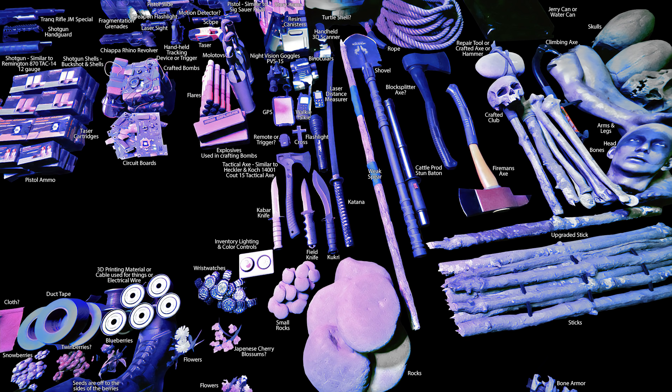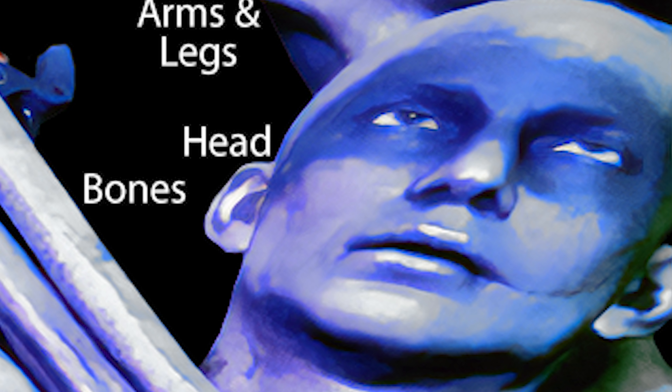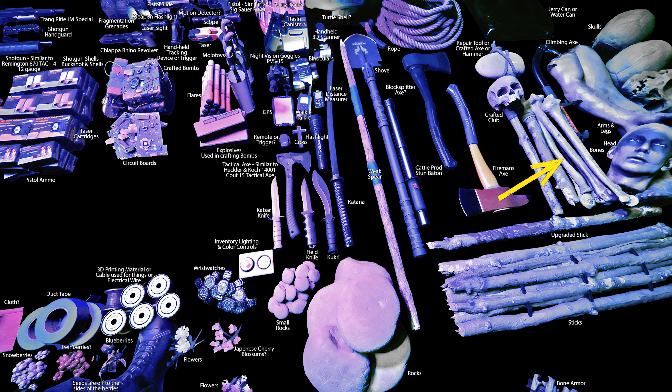I'm going to cover the items that were in the previous game just to get them out of the way. We've got sticks, upgraded stick, small rocks, rocks. I think this is a bone arm — very hard to tell because of how much is cut off. We've got wristwatches, duct tape. I think this is cloth. I believe these are snowberries, possibly twinberries, and blueberries. Seeds are off to the side. We've got circuit boards, bombs making a return, walkie talkies, flashlight — looks like the exact same one from the original game. There's rope, I believe a turtle shell, a jerry can, watering can. Skulls, the climbing axe, arms, legs, and the head. We've also got bones and the crafted club.